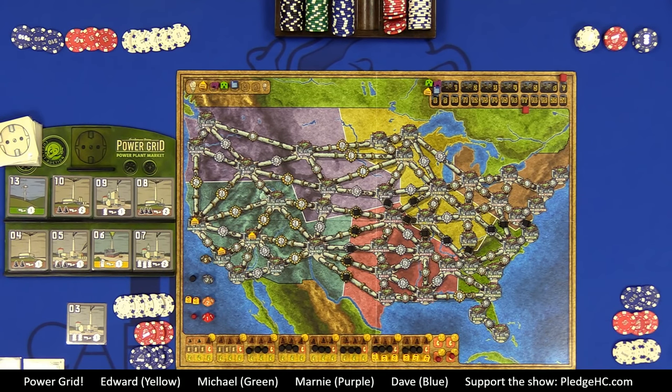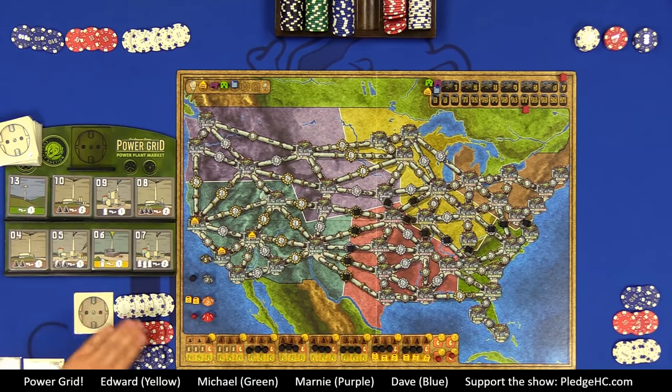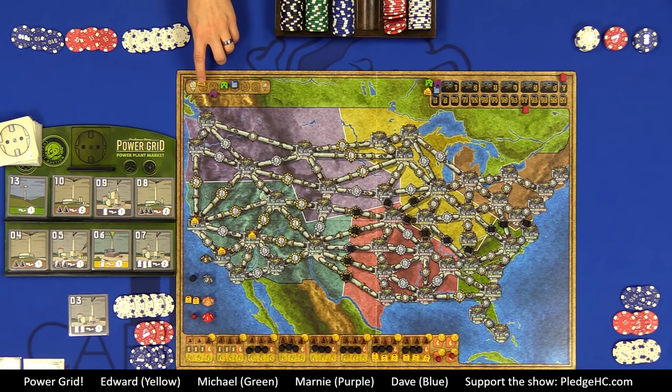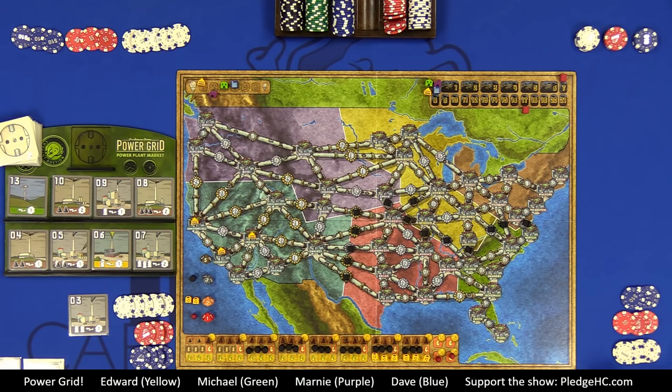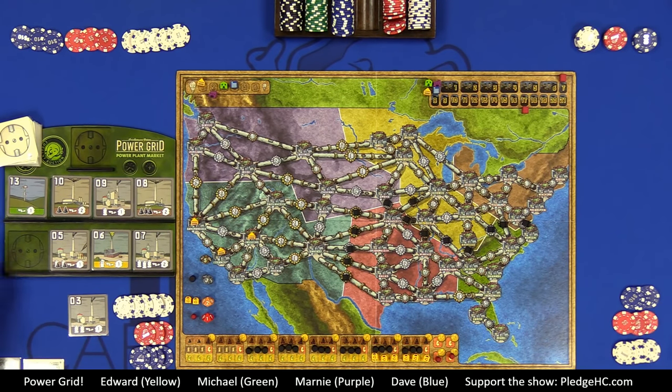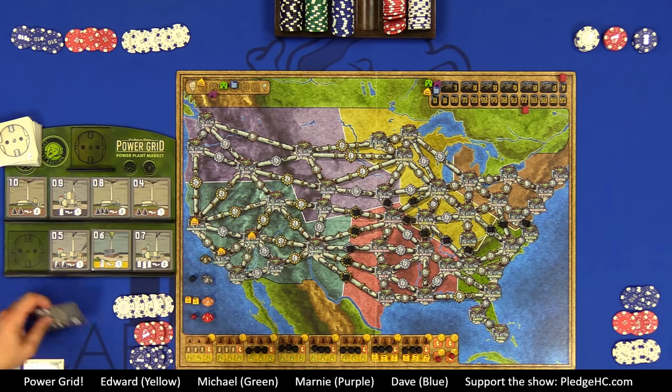The power plant market always refills right away. If the player who started the auction didn't win the plant, they get to start another auction. If they did win, the next player in turn order starts the next auction. Buying a plant or passing on your opportunity to start an auction removes you from bidding for the rest of the round. Player four has the advantage of seeing the most options before deciding whether to bid.